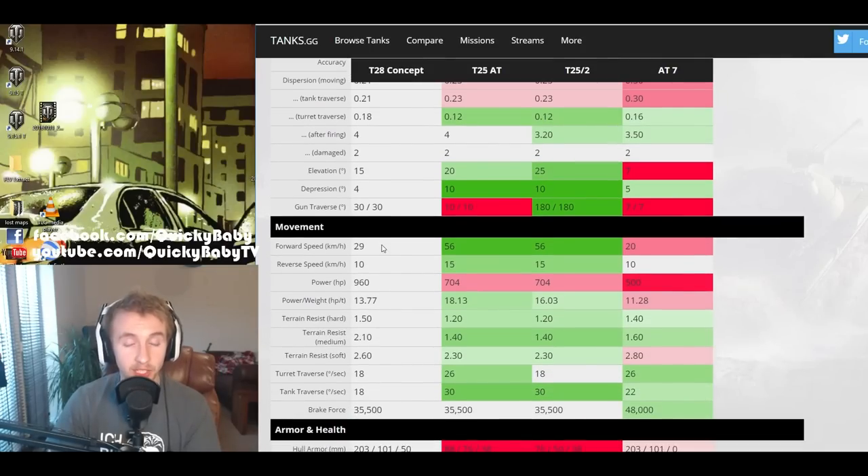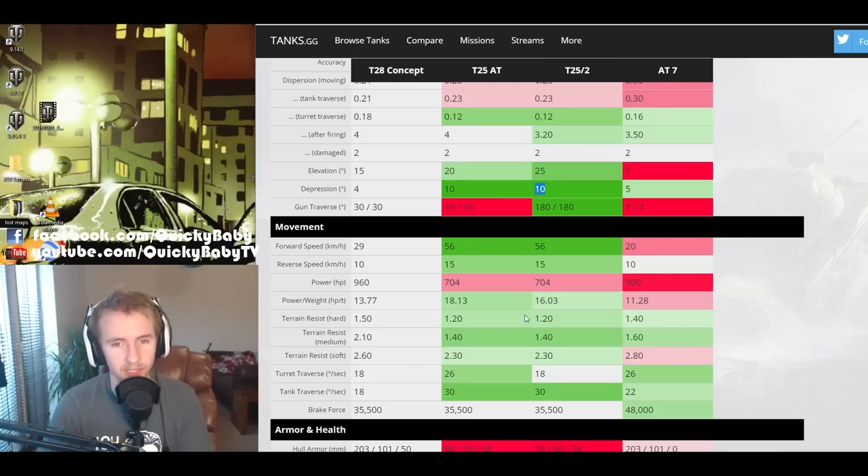There's more bad news with elevation and depression angles: 15 degrees of elevation is way worse than the T25 AT and massively worse than the T25 II, though better than the AT7. The depression is only 4 degrees, which is completely awkward — worse than the AT7's mediocre 5 degrees, and massively worse than the T25 AT and T25 II, which both get 10 degrees of gun depression.